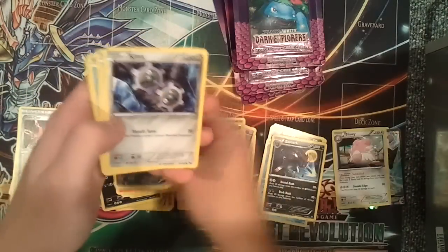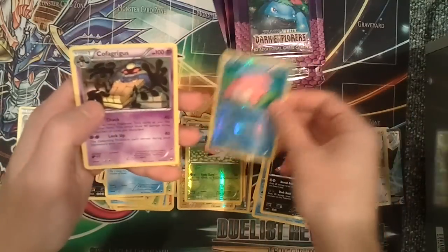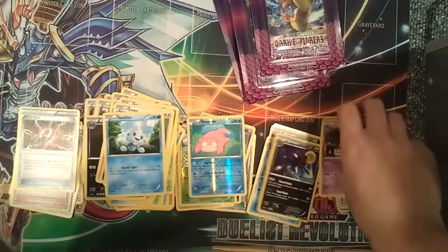Next pack: Jolteon, Torchic, Zorua, Klinklang, Eevee, Reverse Foil Slowpoke, and a Chandelure.